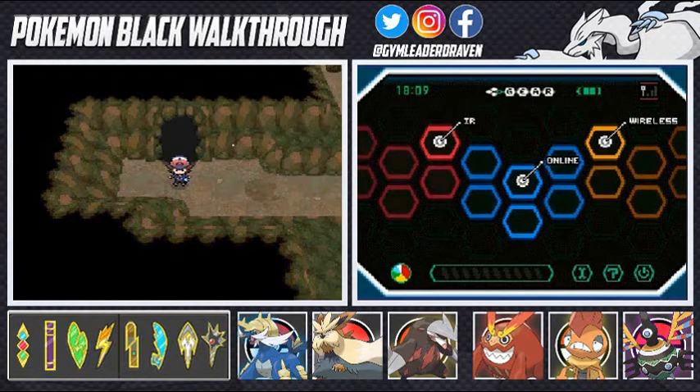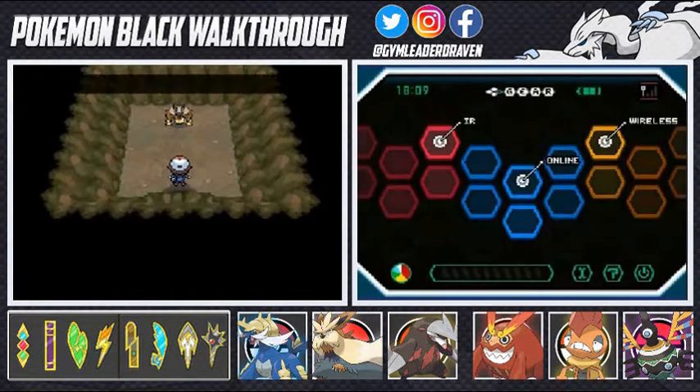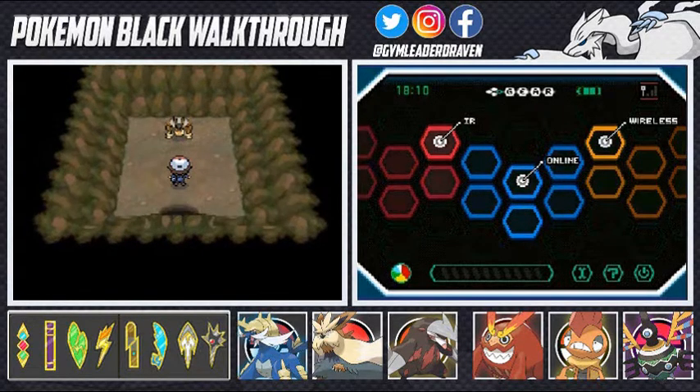In my first two Pokemon Black walkthroughs I saw a few boulders here, kind of looking like Dragon Balls, and I couldn't go in there — I just surpassed it and went straight for the Pokemon League. But now we are inside the Trial Chamber, and Terrakion has been waiting for us. It is both a Rock and Fighting type Pokemon.